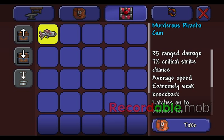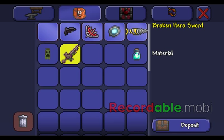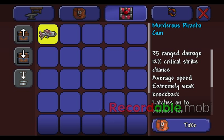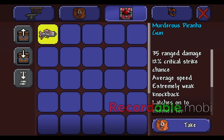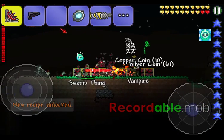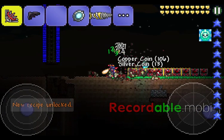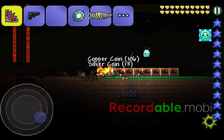Next is the Murderous Piranha Gun. This is another one of those weapons you get from the biome chests, like the Vampire Knives. I don't know how to use it so I'm not going to demonstrate it because I'll die, but it says it latches onto enemies for continuous damage. It does 35 damage. When I try to use it, it doesn't work for me. But notice I'm barely taking damage because of the healing from the Vampire Knives.